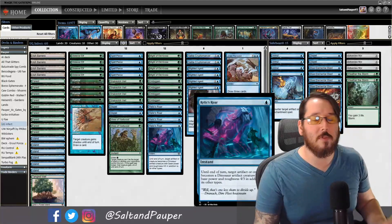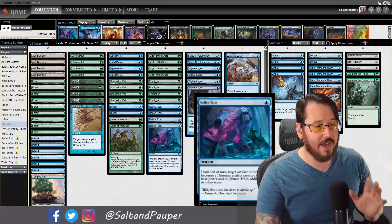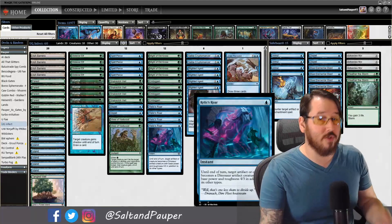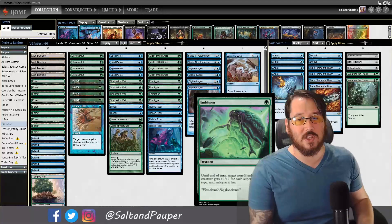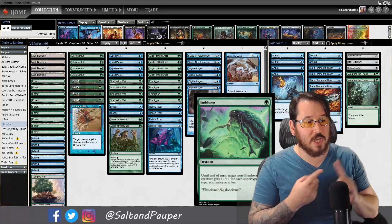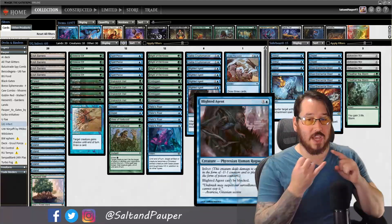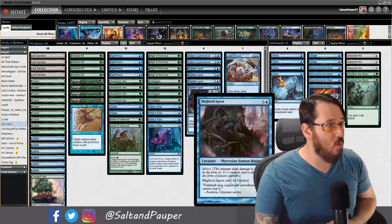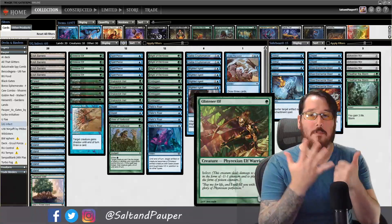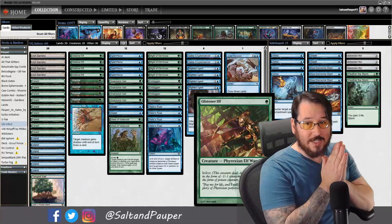This card isn't particularly powerful on its own — we've seen similar effects before. However, adding dinosaur and artifact to the creature's types combos with Embiggen, a semi-new card that gives target non-Brushwagg creature +1/+1 for each supertype, card type, and subtype. When you add those to Blighted Agent — a Phyrexian human rogue — or Glistener Elf — a Phyrexian elf warrior — adding artifact and dinosaur makes six total types.